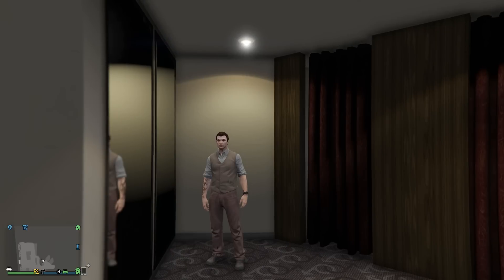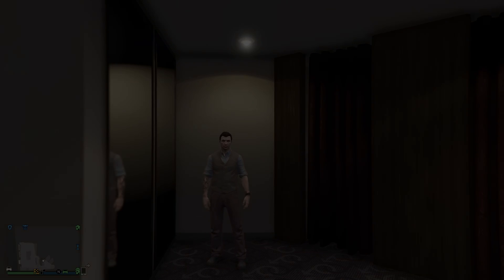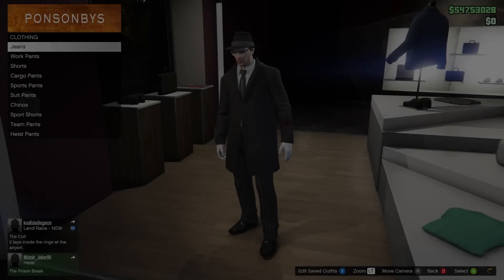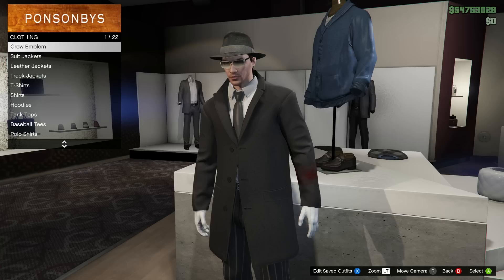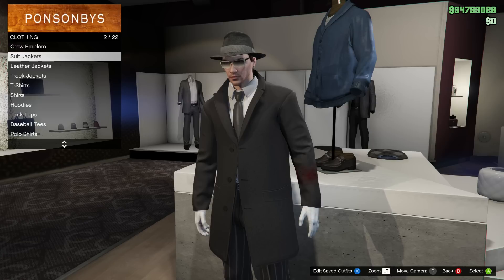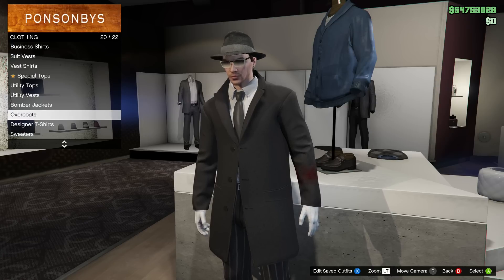I think it turned out really well. When you see the comparison picture on screen from the actual movie, it's not a hundred percent because some colors in this game don't match, but I think it looks really similar and it's a great fun outfit to use in GTA. The next outfit is called the Loan Shark — it kind of looks like a detective a little bit.